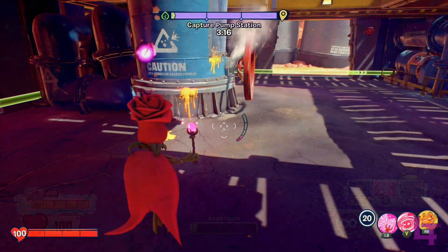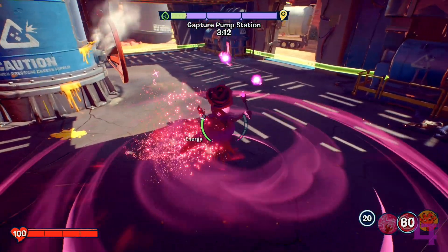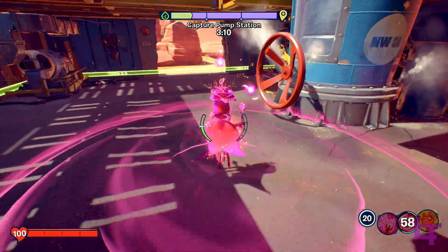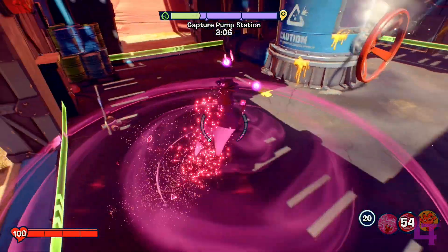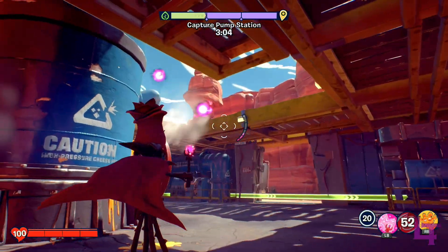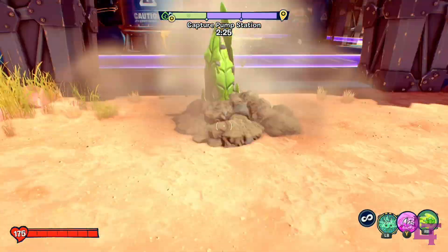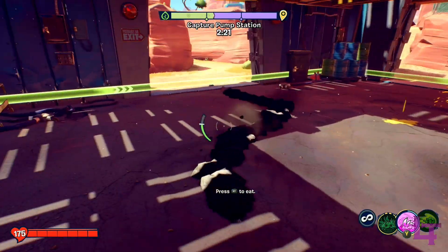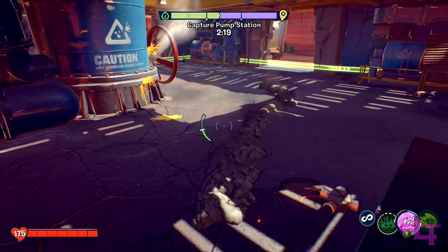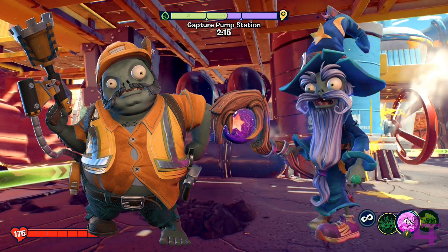However, in BFN, these exceptions were ruled out entirely, allowing Chomper to count for capture progress despite being in Burrow, and Rose despite being in Enigma. Despite these abilities still making them invincible, this time they are allowed to capture objectives. Why this was done is not exactly clear, though it could be because both of these plants have respective counters to take them out of their invincible states — Engineer for the Chomper and Wizard for the Rose — though this is entirely up to speculation.